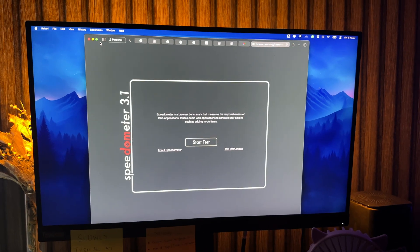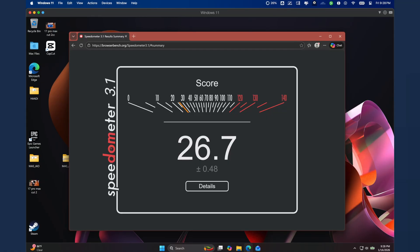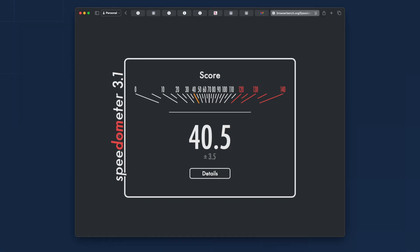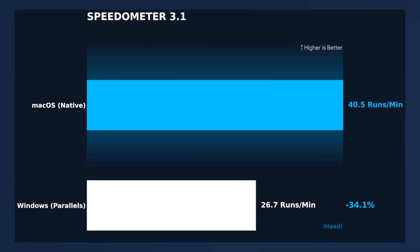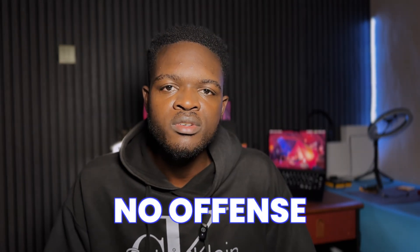After the gaming disaster, I tried Speedometer 3.1 to get a sense of how it handles web page rendering, and Parallels actually surprised me — 26.7 as the Speedometer score. That's a 34% drop from the 40.5 we get on my M2 Mac in macOS, but 26.7 is still faster than most AMD and Intel laptops out there. It feels snappy, and Microsoft Edge finally gets a chance to shine — mostly for downloading Chrome.